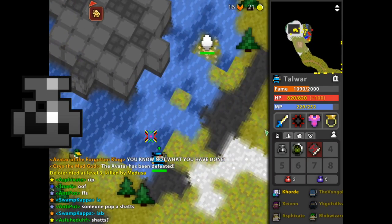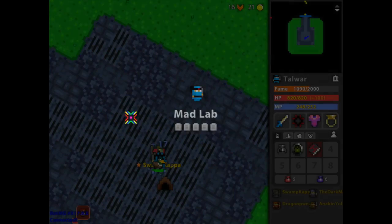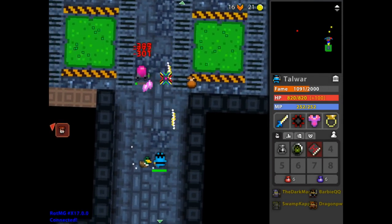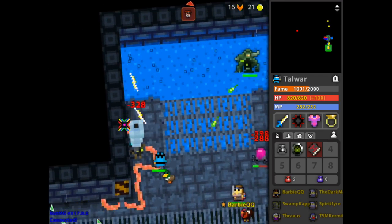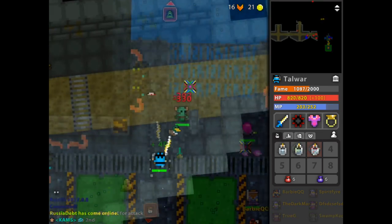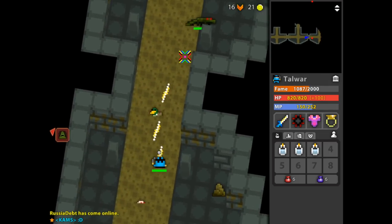Now we move on to defense, which I believe to be the most important stat in the game. New players are playing through what is essentially the hard mode of Realm of the Mad God — not having any defense means enemies do crazy damage and you have to play way more cautiously. When you have max defense and good armor, it's normal difficulty.